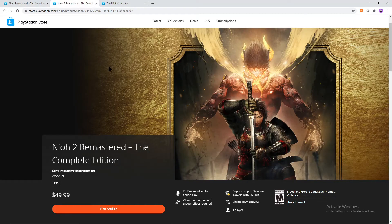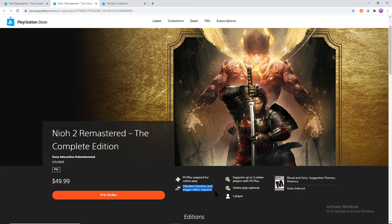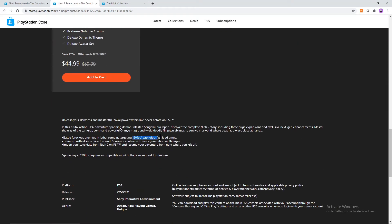With Neo 2 Remastered, we're pretty much getting the exact same thing. You're getting Neo 2 with all of its DLC for $50, with some new features like the vibration function and the haptic feedback on the triggers. You are getting that 120 frames, the cross-gen multiplayer, the faster load times, and you can also import your save data from the PS4 onto the PS5 and play Neo 2.